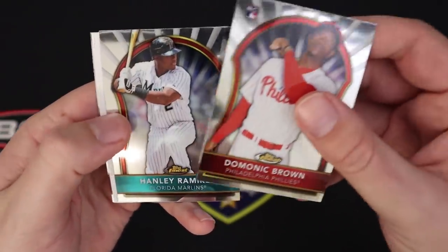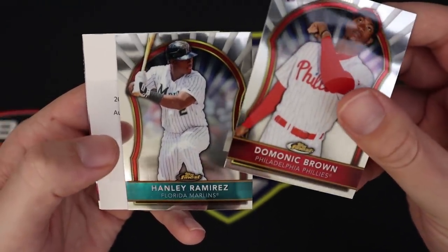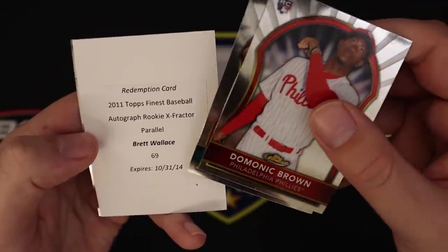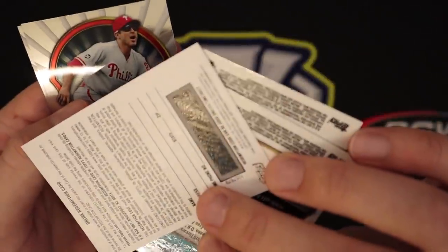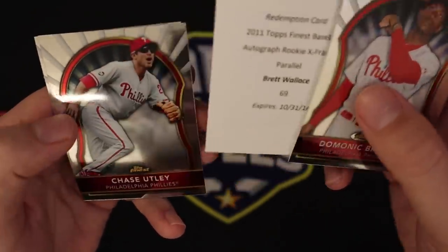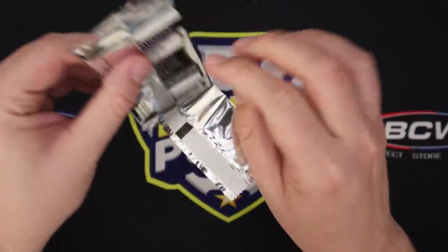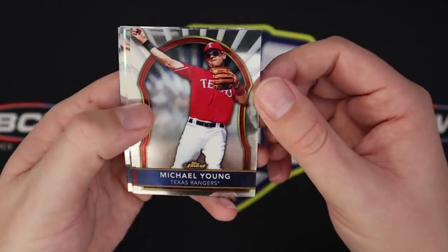Dominic Brown rookie, Hanley. And our auto is a redemption. This is from 2011, so I doubt this is getting redeemed. It's an X-Fractor parallel — Brett Wallace. Expired October 31, 2014. So that's a little bit of a bummer. I've never actually dealt with an expired redemption card before. I'm not sure if they throw you a bone or give you something for it. I mean this box was like over nine hundred dollars, so if we had just gotten a Brett Wallace auto out of here, it's not like it would have made a big difference anyway.